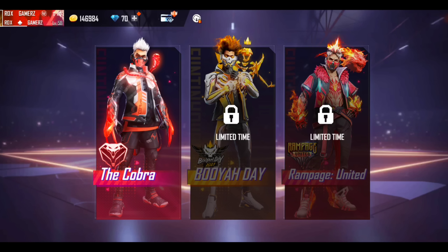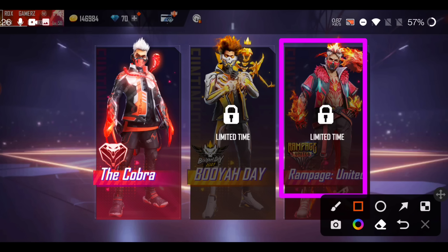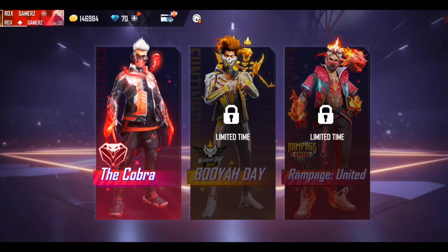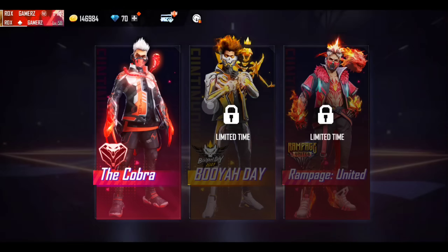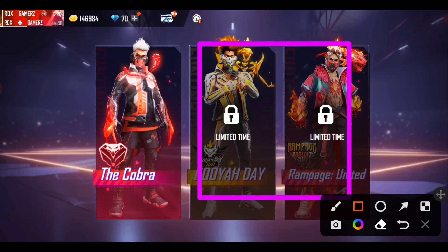First of all, you will see the right hand bundle. This is Rampage and this is not the right hand bundle. If the right hand bundle comes, then you can unlock it. If you have already taken a bundle, it will show for you. For example, I have a Cobra bundle — the other two bundles here are not for me, so I am not showing them. This is the reason, and here there is no separate event.